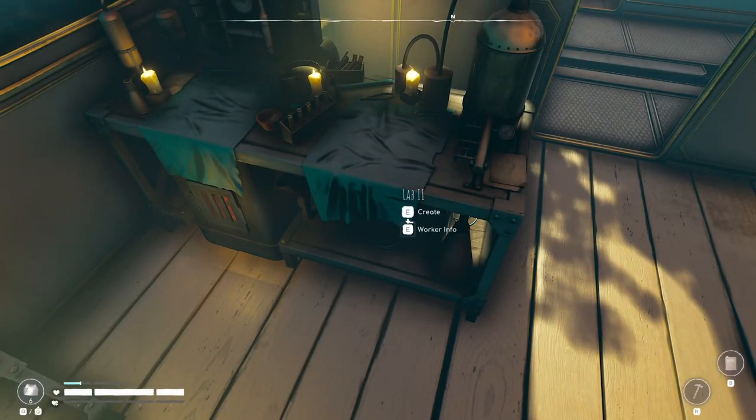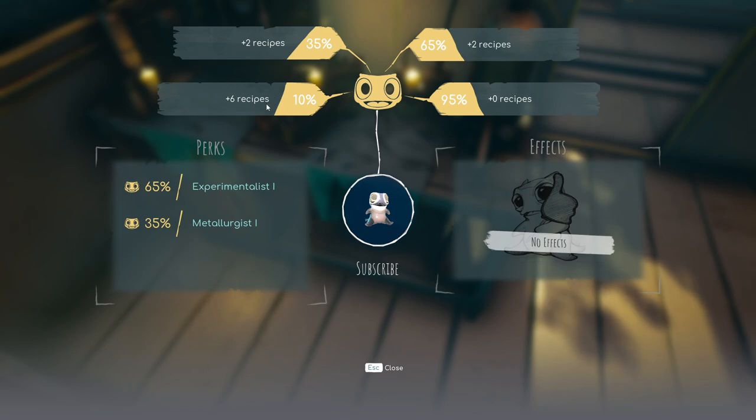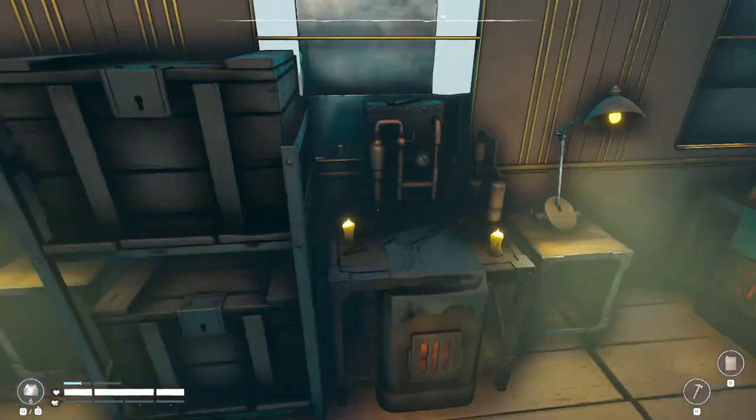I have somebody set up here doing thickener, so this is depending on their happiness. There's a 10% chance of getting plus 6 of the recipes. So if I do 10 it'll give me a chance of getting plus 6, 35% chance of 2, 65% chance of 2, and 95% chance of 0. I think that's what's going on - not 100% sure but that seems to be the case.